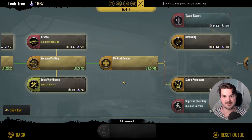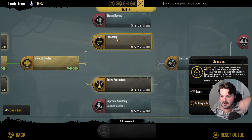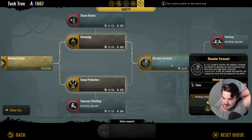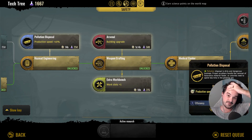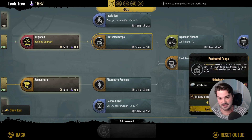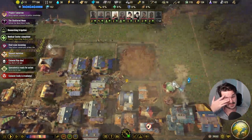Medical center — great. What else can we research? We've got 1600 science. We could probably unlock the surge disaster forecast — lets us know what disasters are coming. It's not bad, but I probably want to unlock the greenhouses first. That's 400, 500 — I'll key them up. I think we're at the point where I want to research medical supplies.